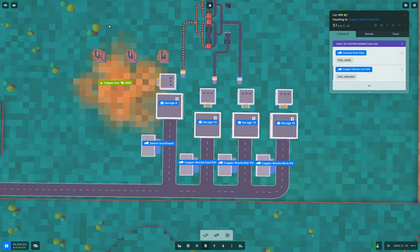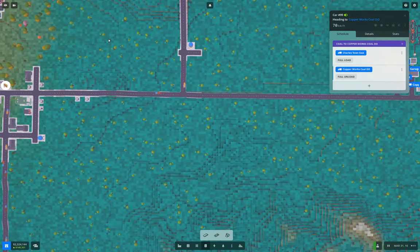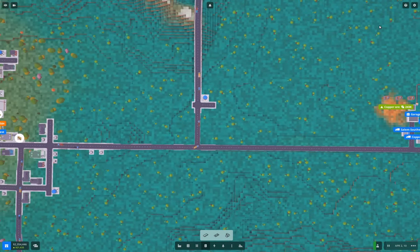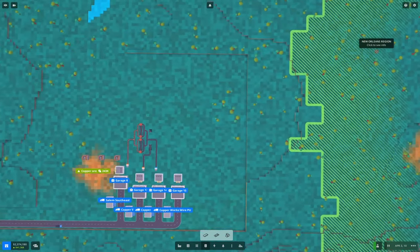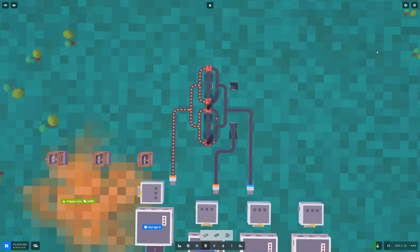Once the copper bars are being produced, we can go on to extracting some of that for copper wire. We've got coal arriving here — and there we go, the copper smelters are operating. The warehouse will fill up shortly — it's already at 40-some.